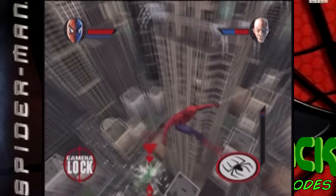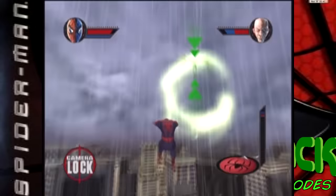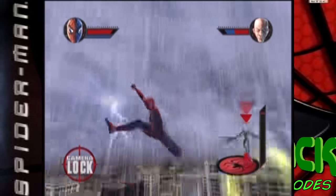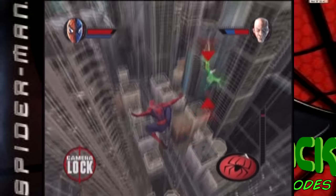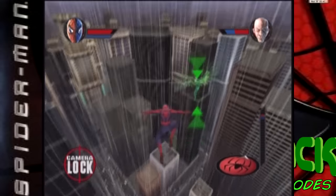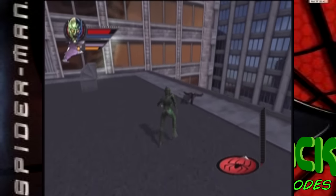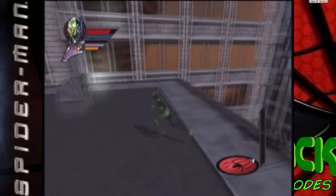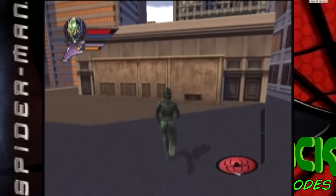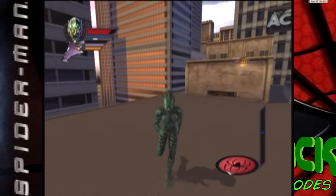A nice bonus is all the unlockable stuff obtained, whether by collecting golden spiders or cheating. You have your usual concept art, movie viewer, and extra costumes. You also unlock a second campaign where you play as Harry Osborn in the goblin suit. Even though you play through the same levels, the story is slightly altered, where Harry is chasing the alternate Green Goblin. Yeah, not original, but being able to use the Goblin's abilities is pretty cool.